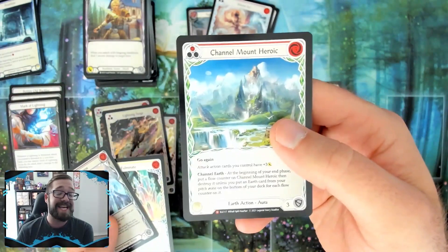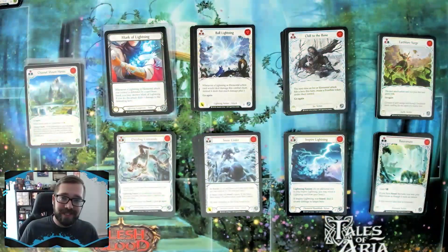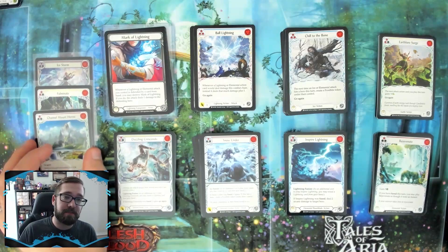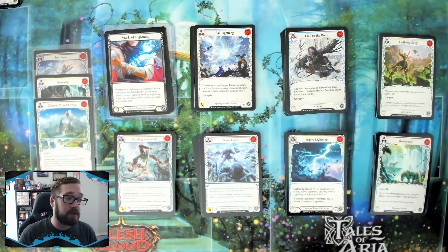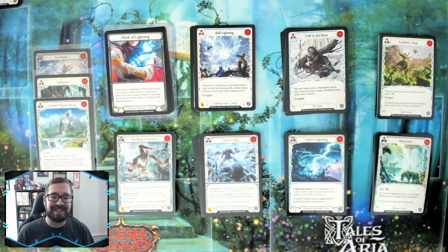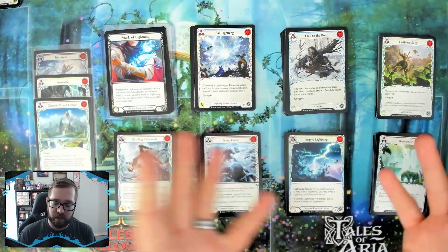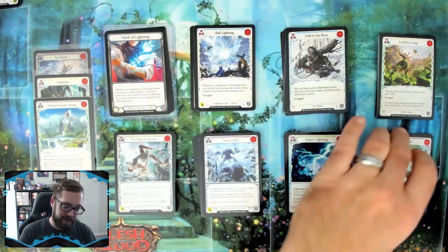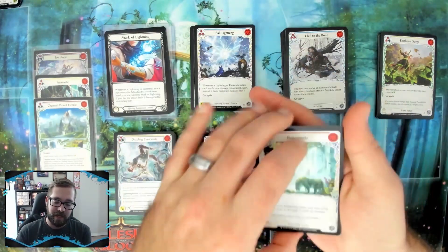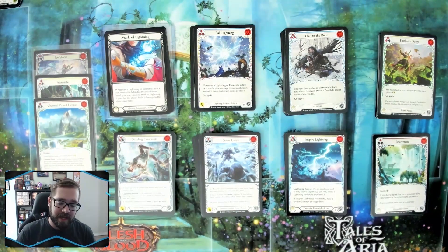Channel Mount Heroic is fantastic in limited. Let's separate these out into element piles, into class cards, and go from there. We've split everything into piles: equipment over here, majestics separated out so you can review them first or last and see if they pull you in a certain direction. The main things you're looking at are the lightning, ice, and earth cards — that's the generic card pool of this set. Then we also have class cards down here for ranger, guardian, and rune blade.